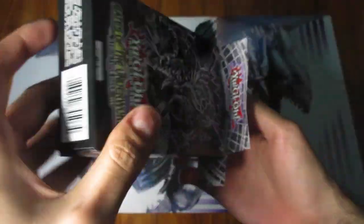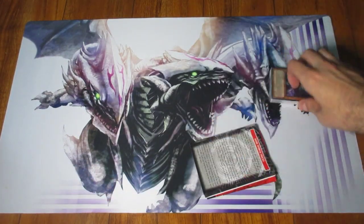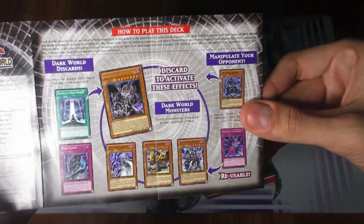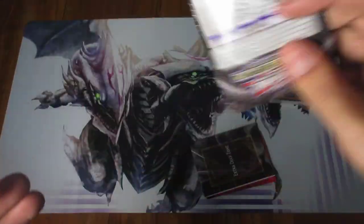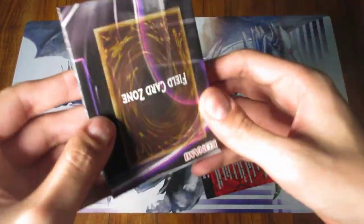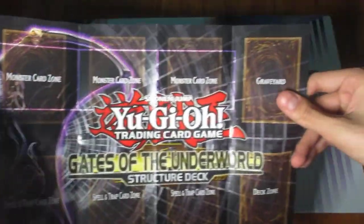So let's go ahead and open this up and see what's actually in here. Here of course is the strategy stuff and over here how to power it up. It's recommending Generation Force, Photon Shockwave, Extreme Victory, and Storm of Ragnarok. And then here's the playmat — let me quickly show it to you. Ooh, very dark.